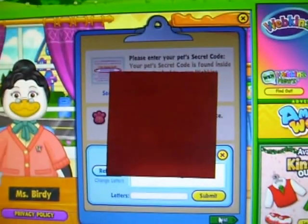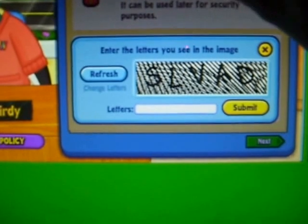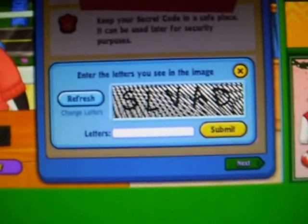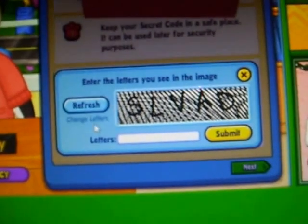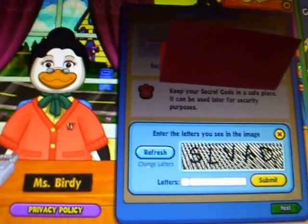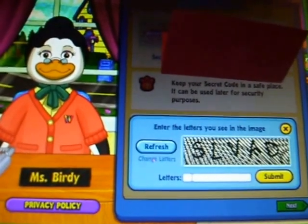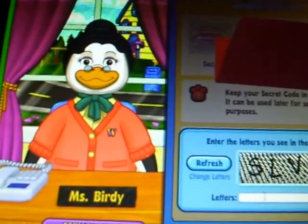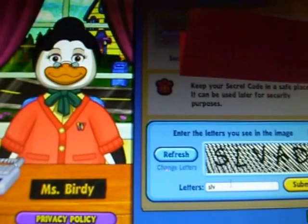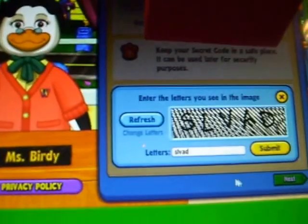I've already entered the code in. I don't know why they really have this thing. Does it really matter if terrorists come off this? I need to click it. F-L-V-A-D. Submit.